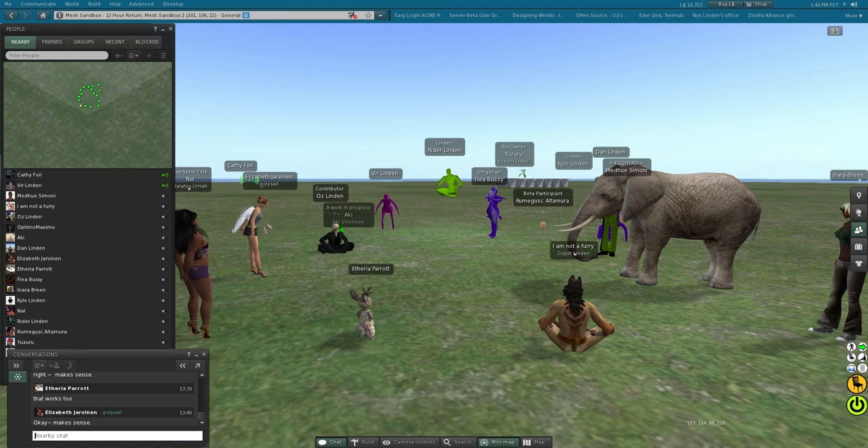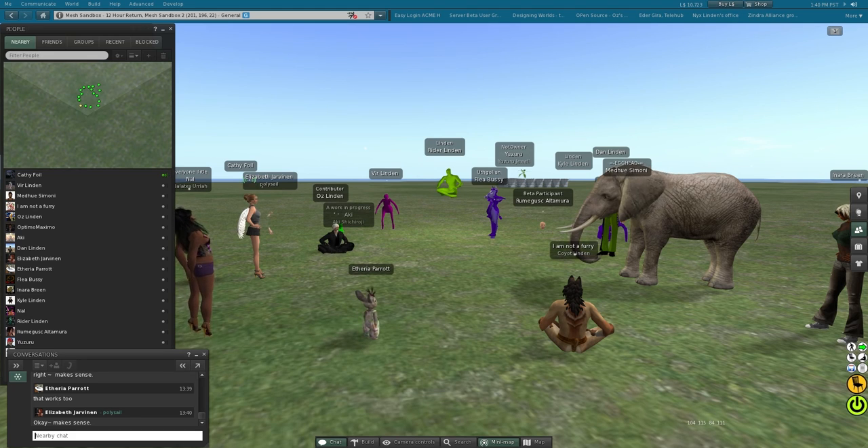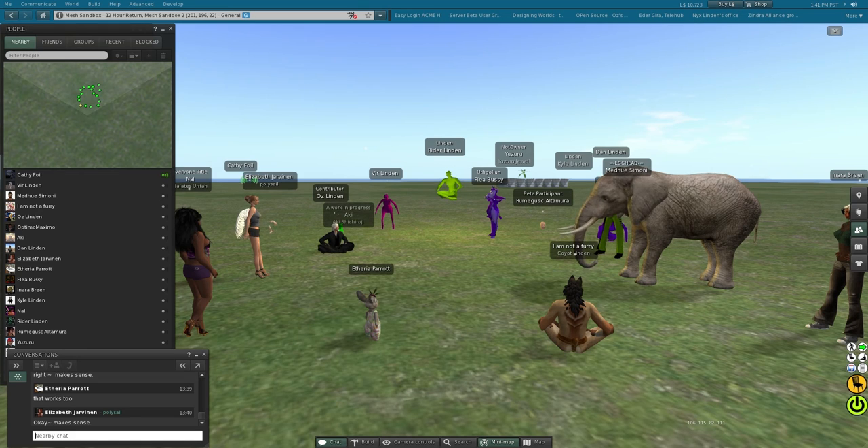There were two things I was hoping to hit on today. One was brought up from the last meeting about having a standardization of the avatar or the bones. I realized that we do have right now a standard avatar, which is the female default avatar, and that the avatar skeleton XML file is based on that female avatar — the mesh and the bone positions are all based on that avatar. As far as the face bones and hand bones, I think we should just continue to base it off of that avatar so that we're just consistent.